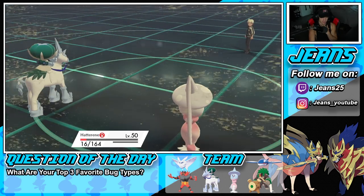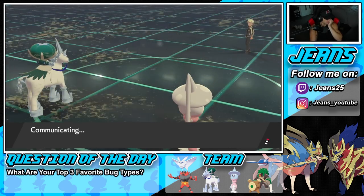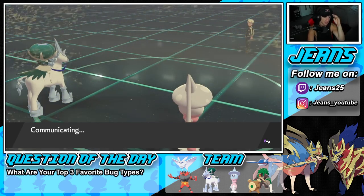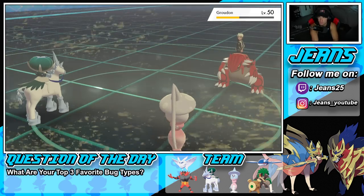We have one more turn left in Trick Room. I can read a hard double protect and just swap Hatterene. Actually, I might make the biggest power move ever — I'm not even going to lie. He's going to protect Groudon and waste out the Trick Room turn. Watch this — biggest power move ever.